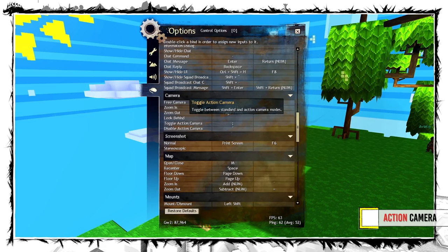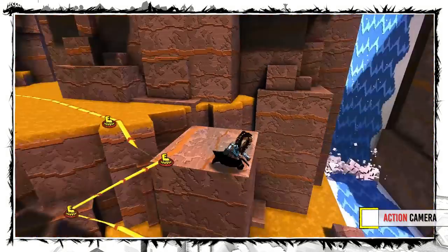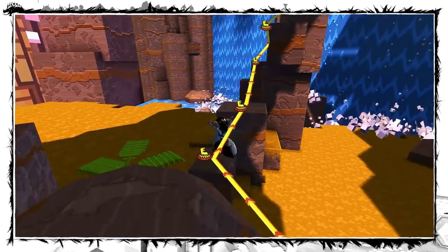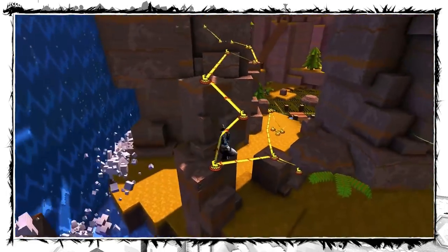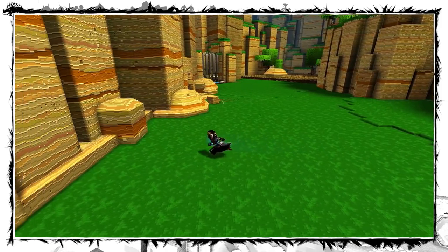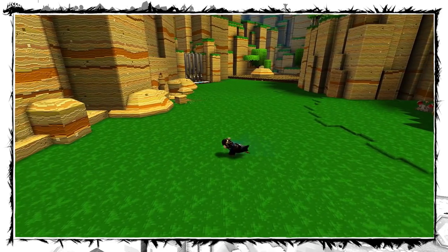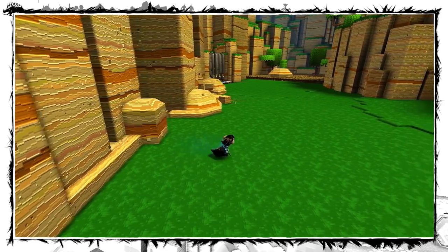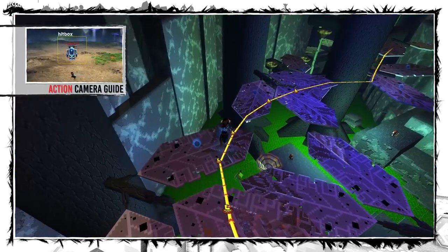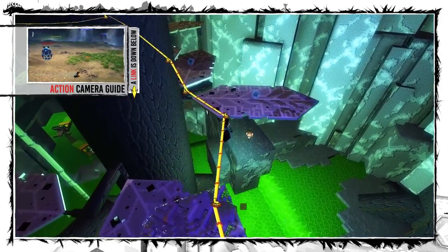The main thing I would recommend is Action Camera. It allows you to aim your jumps with real precision and you can be sure that your character is always turned in the same direction as the dot on your screen. Also, changing directions with WASD will make you run forward in that direction instead of strafing or backpedaling, which can be super handy if you want to turn on a jumping rock, for example. You can find more about Action Camera in my guide — a link is down below.